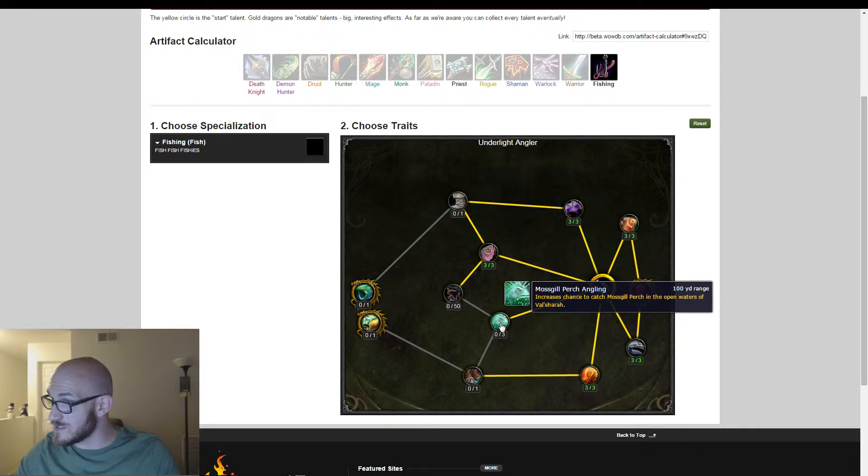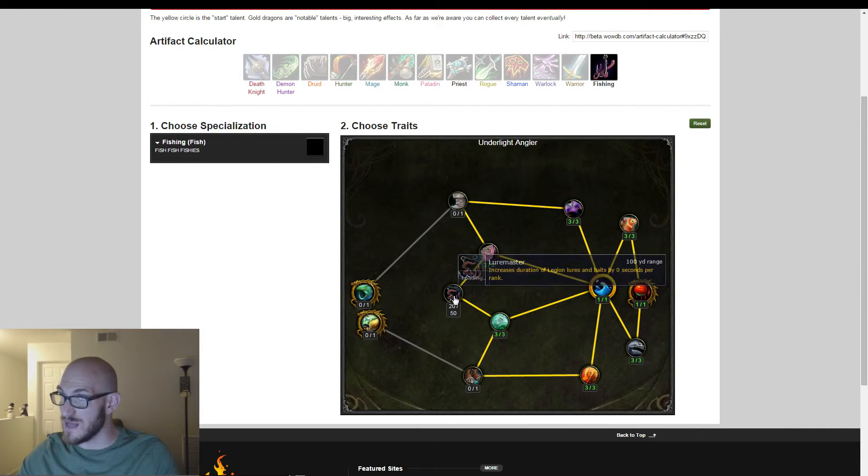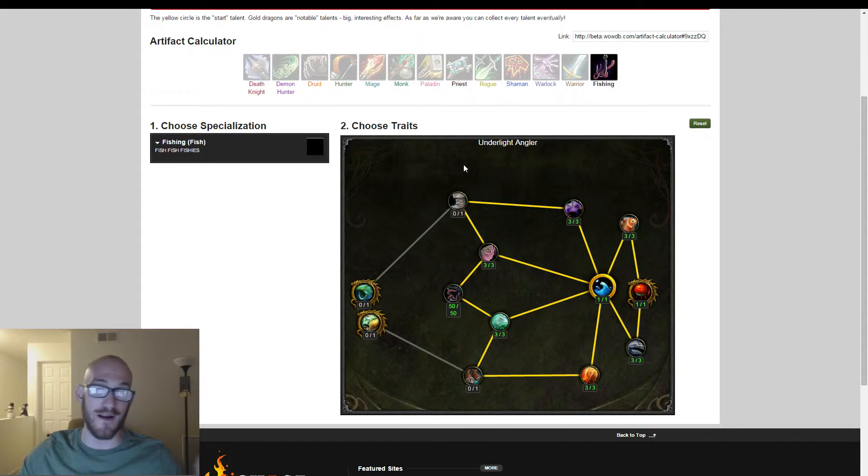Mossgill Perch Angling — increases the chance to catch Mossgill Perch in the open waters of Val'sharah. Increases the duration of lures and baits — it goes up to 50. Holy crap, that's a lot of talents. Just because my OCD is going to drive me nuts, I'm going to click all the way up. I didn't even realize I had OCD until recently — I finally just kind of admitted to it. Let's come clean, be honest with ourselves, and everything will be okay. And you know what? It's not okay. But that's okay. Moving on.